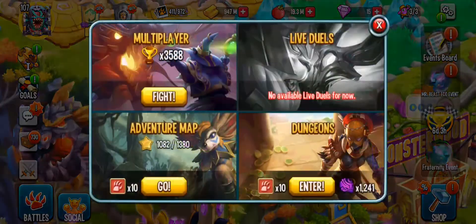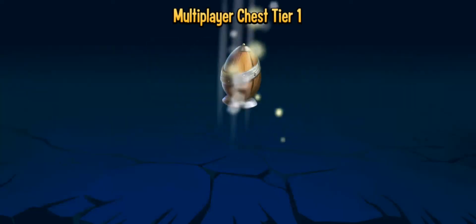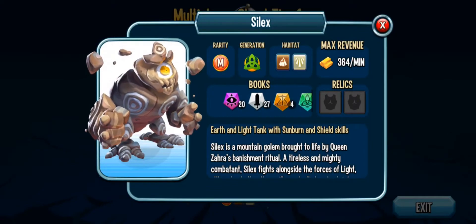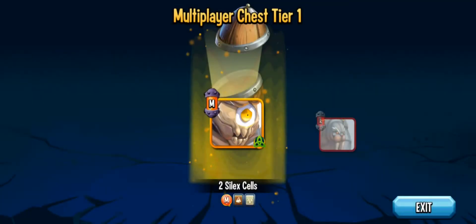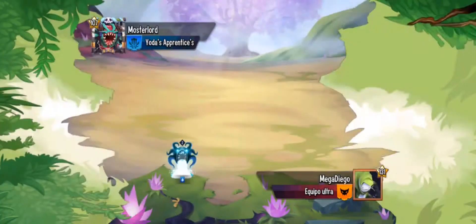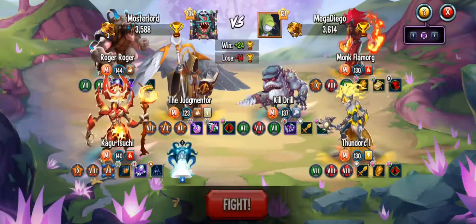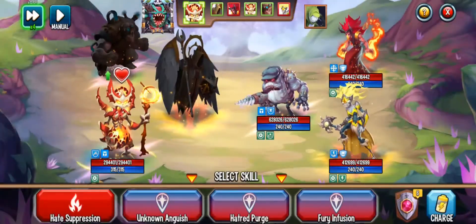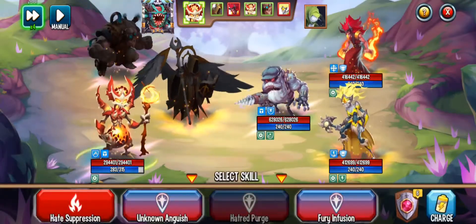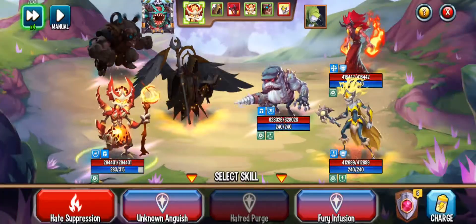If we go to PvP there's Monster Silex, and if we load into a battle right now, they've got this new screen. They've also changed up the crystals to increase the elemental damage percentage, which I thought was pretty cool.